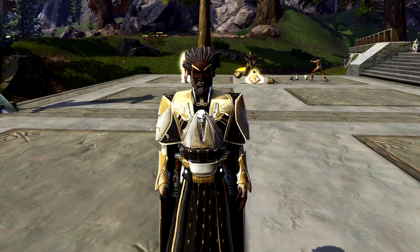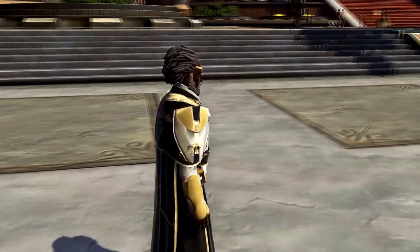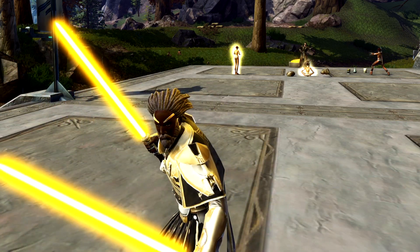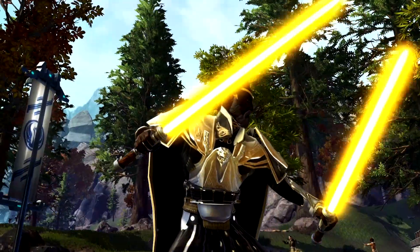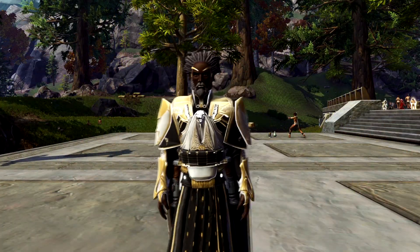This probably has something to do with Twi'leks, Nautolans, and all the hair. The set is going to look slightly different depending on what character and body type you have. The other big difference, in a more canonical way, is that this set does not have the blue underglow that you see on Valkorion's armor. So as good as this set looks, you will not be confused for the Emperor.